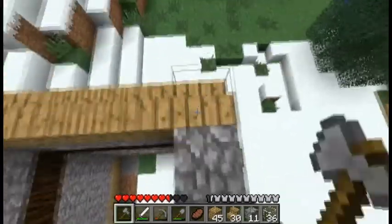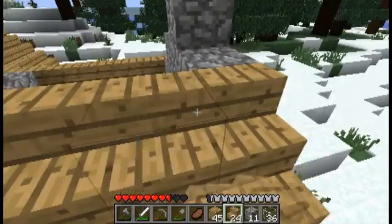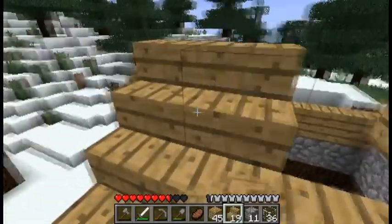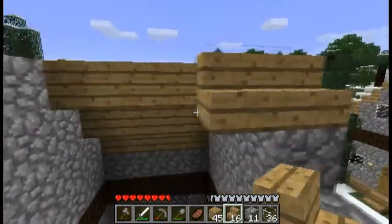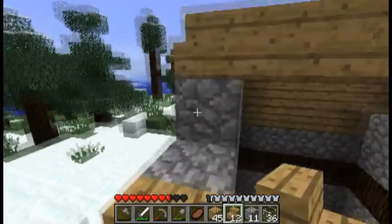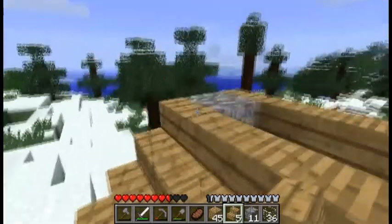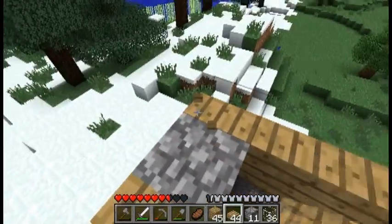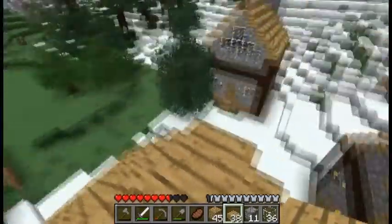The people who would live in a place like this would be a different kind of person. People who live in cold climates are just a little bit different. I live in Michigan — we get decently cold weather, or at least we have the last couple of years. I'm using wooden slabs up top here because it just goes better with the look of the roof being stepped rather than a full wooden block. It just looks a bit better that way.